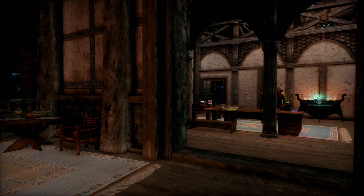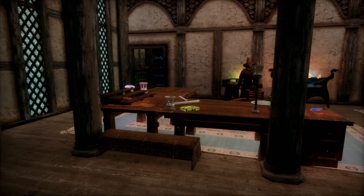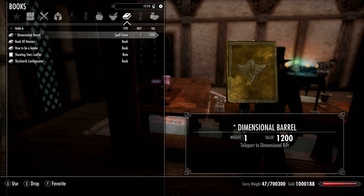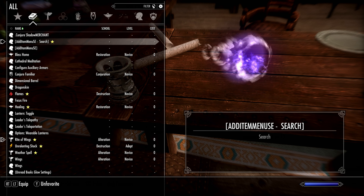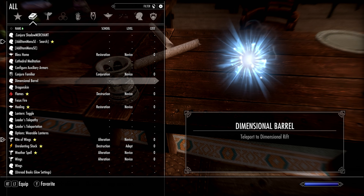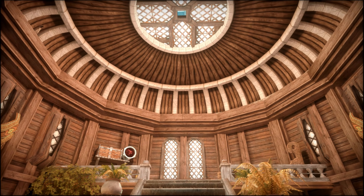Usually this is where I'd say let's check out the map, but we're starting our journey in Whiterun and heading to Dragon's Reach. We need to start by finding the table in Farangar's office, where the Spell Tome needed to teleport to the house can be found. Once you find it, take it, go to your inventory and read it. Go to your Magic section, cast the spell, and select Teleport to enter your new home.